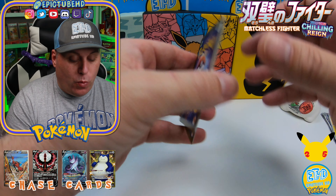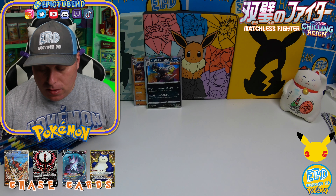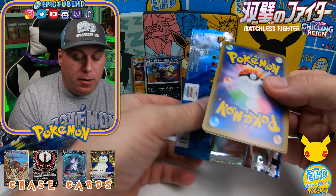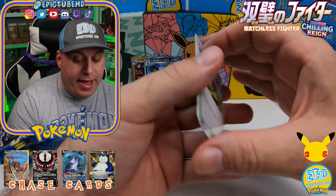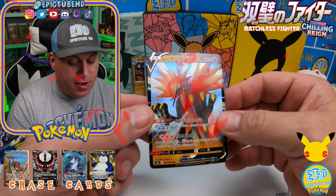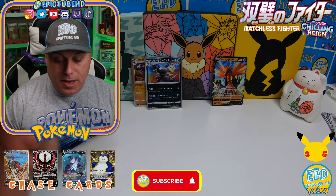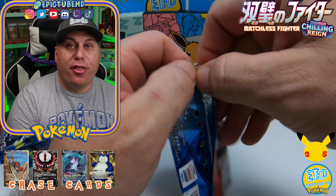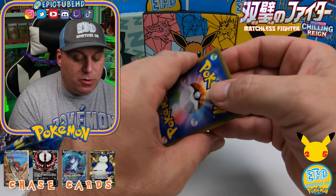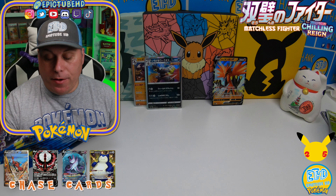Hopefully we will not get an all-holo box like the last one — the last one provided so many holos. And there's our doggie. Next one. I've been warned that Chilling Rain is probably going to be an extremely tough set to get your hands on; it's going to be so sought after by everybody. And we got our first bird — it is the Galarian Zapdos. We've pulled him a couple of times already. It almost feels like every single box has come with the three birds in it — like it's a guarantee to get all three. Pretty crazy!